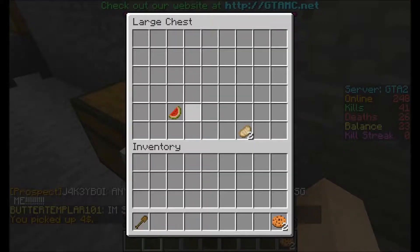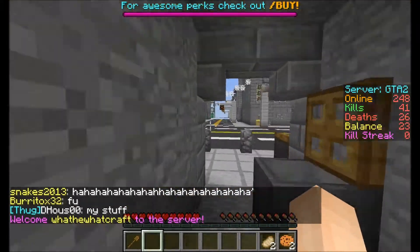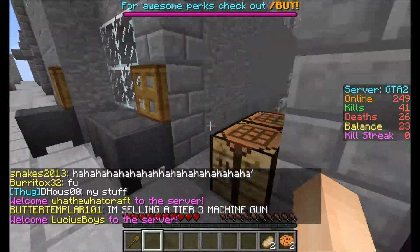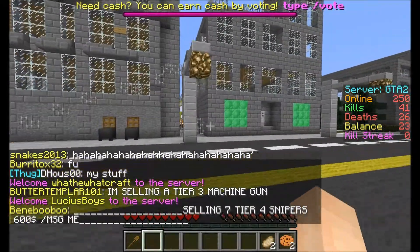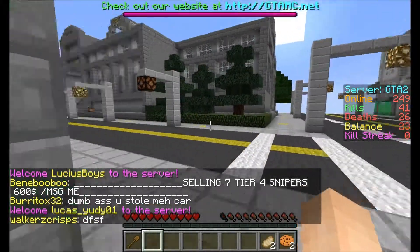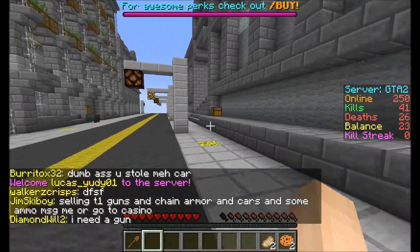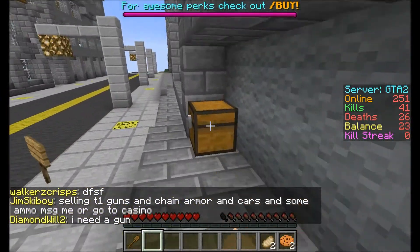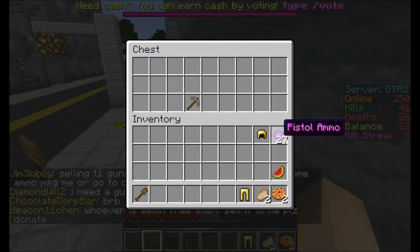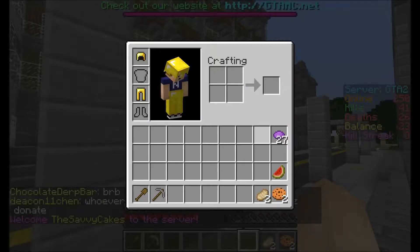I wonder about the donation — it might have just taken a while to kick in. You have to be on the server for like five minutes and then it kicks in. I've found some stuff: two chainmail chest plates, some cooked fish and chicken, an M24 with no ammo, a type 29 with a single shot — only loaded with some.